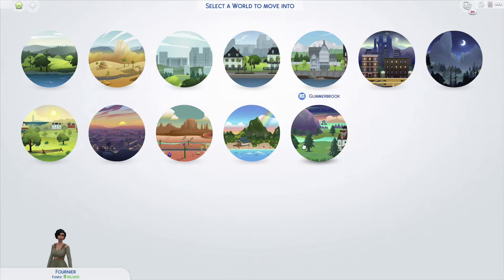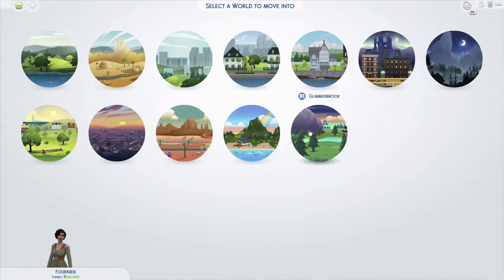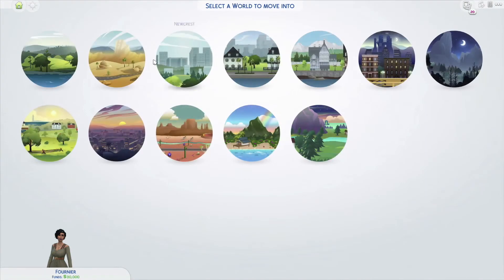We are in the 'select the world to move into' screen, and we do have a new world called Glimmerbrook. It's absolutely beautiful from the screen here. When you go into it though, there are only four lots — one that has some sims already living there, one empty lot, a bar, and one other lot. The world looks absolutely stunning based off the brooks and the sparkliness.